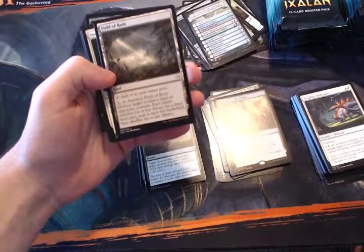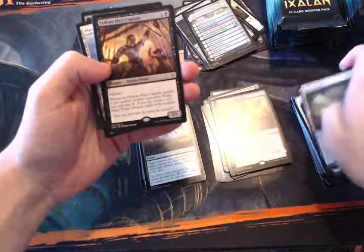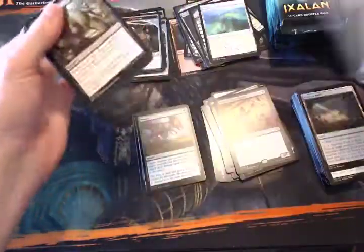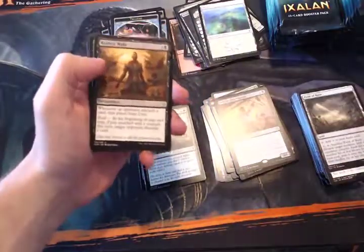Field of Ruin — a very good card actually. We're seeing it take over some of the Ghost Quarter jobs. Fathom Fleet Captain is pretty good too. Field of Ruin is basically four more copies of Ghost Quarter in any sort of land-lock deck, which is awesome. Maybe not quite as good because you have to pay mana to use it, but still very good.